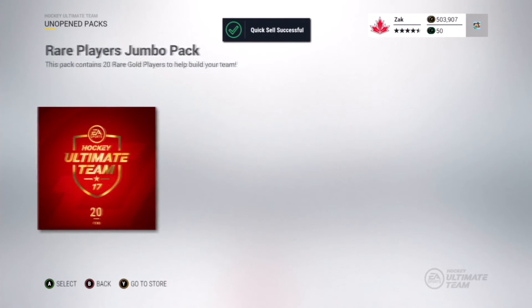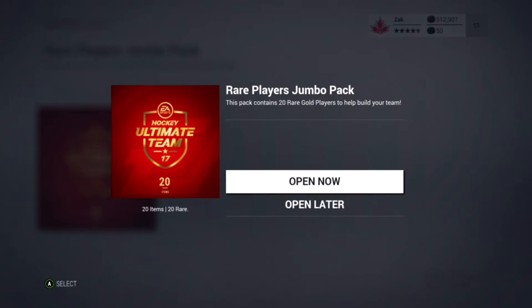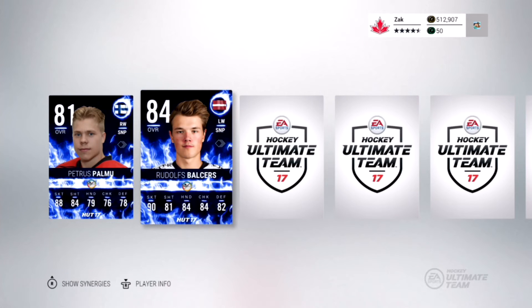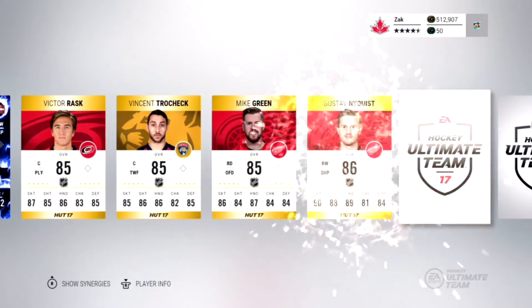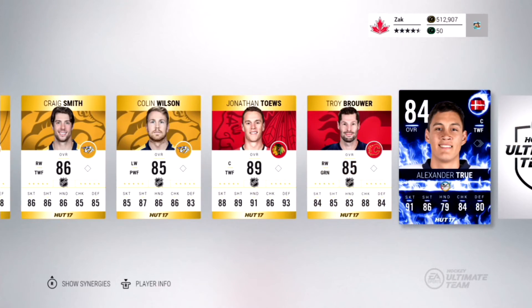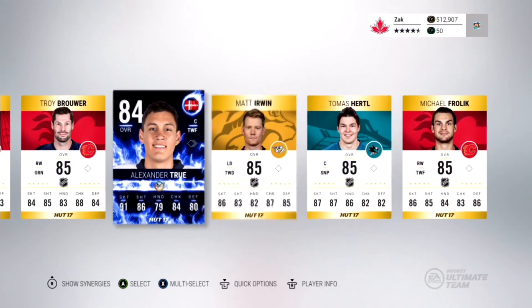Here we go with our last rare player jumbo pack, going one by one, hopefully we can get something good. Already picked up pretty good cards. Another team of the week - Pittress Palmu from Finland. And there we go, Alexander Trae as well - and that will do it.